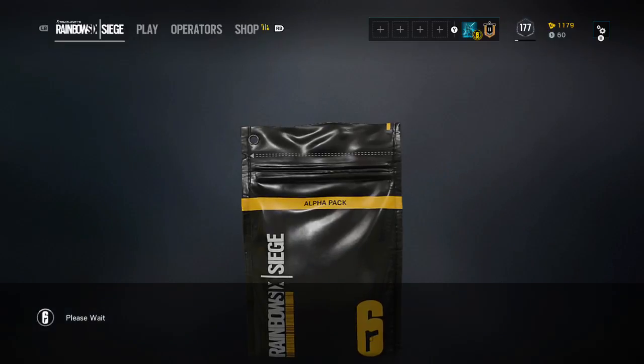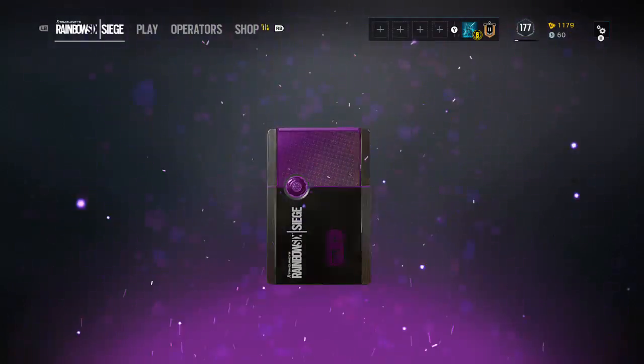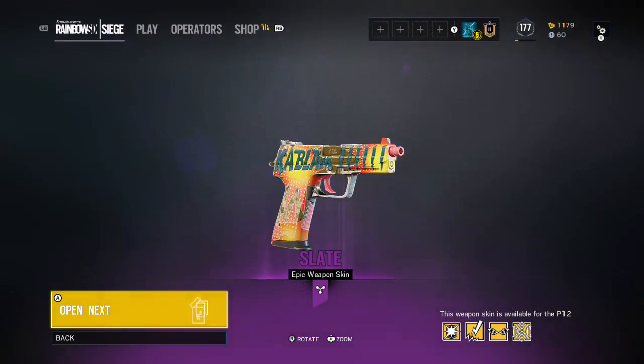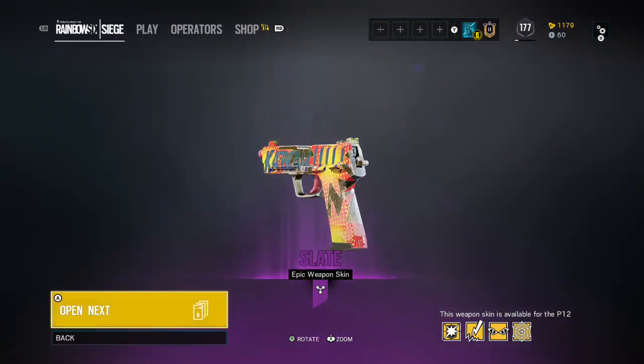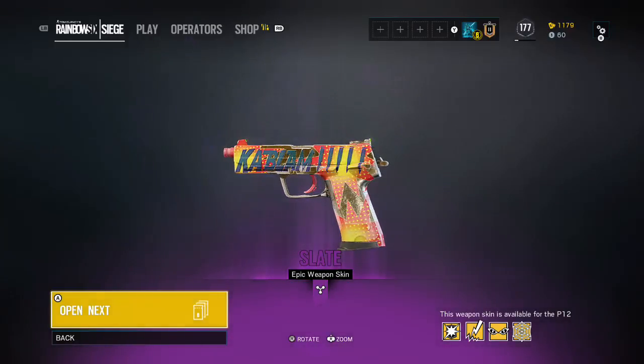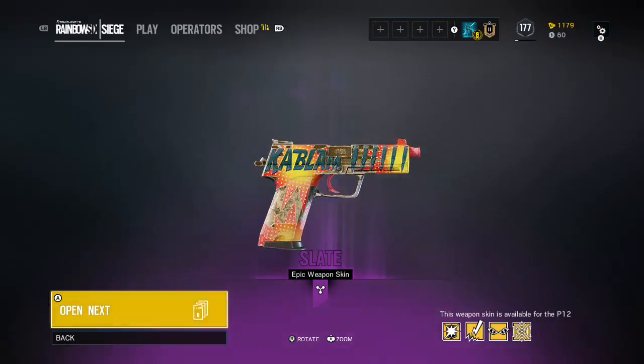1150 renown, that ain't bad. Oh — legendary! What do we get? Oh, it's the Slate epic weapon skin. This is for the pistol for Blitz, IQ, Bandit, and Jaeger. That actually looks really cool.